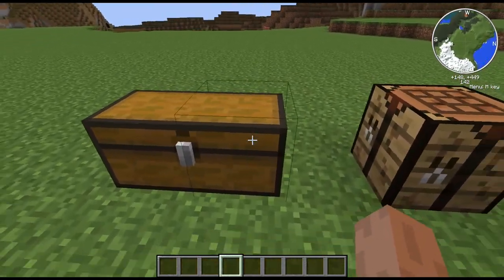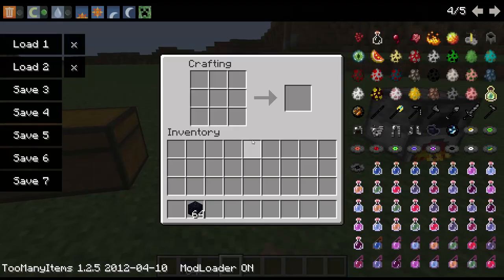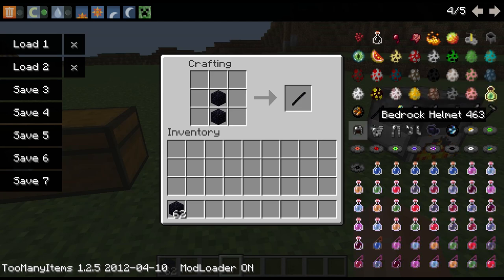Enough talking. I'm going to take you through the items in the mod. The place to start is with obsidian. You get obsidian and make obsidian sticks. Over here you can see all the items: Obsidian Stick, Bedrock Drill, Bedrock Pickaxe, and Bedrock Armor.